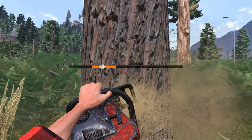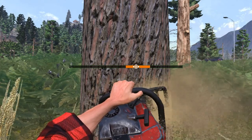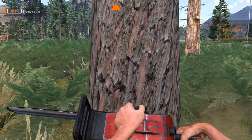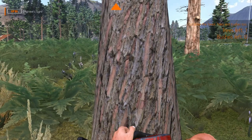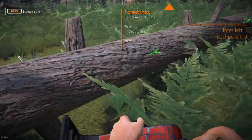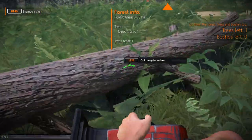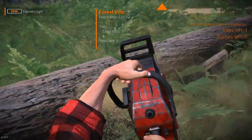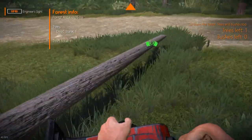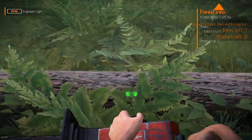Pine is one of your cheapest woods to sell, but it's good for all. A lot of the free trees you get at the beginning of the game — you can go ahead and run them through your sawmill, turn them into planks and put them in the dryer. That will give you wood to work on the building projects you'll have later.